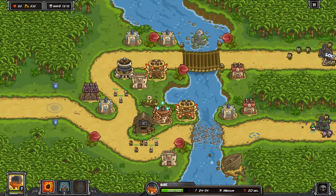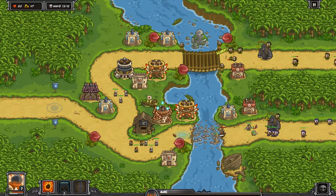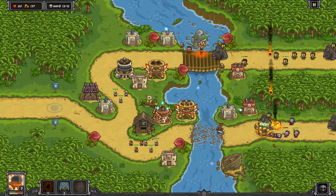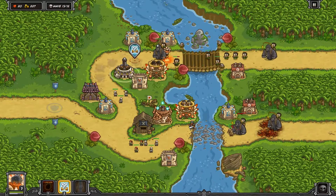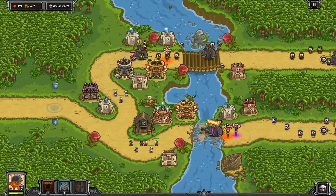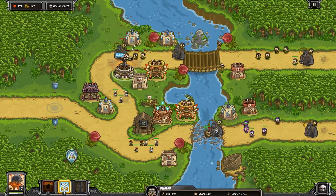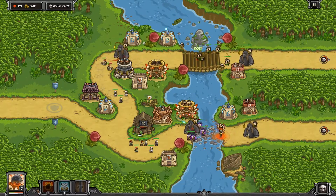Gorillas — these things are the King Kongs. They are very tanky and have a lot of HP regen, so you need the DPS to keep chunking their health down. You really need magic as well. Make sure you are constantly attacking these things — if you deal a little bit of damage and they walk down your lane they will heal back up, so you have to constantly be dealing damage.